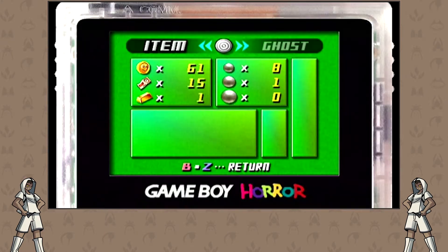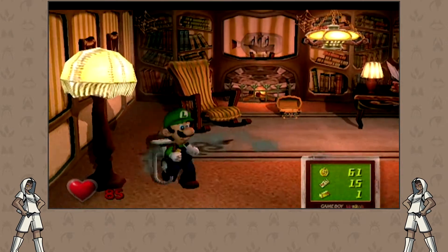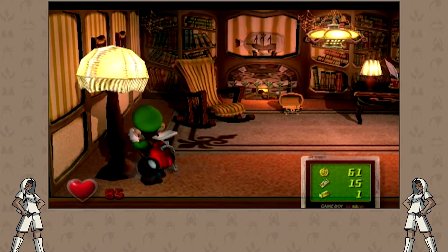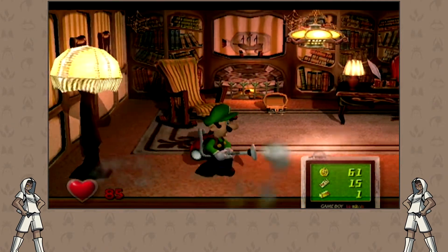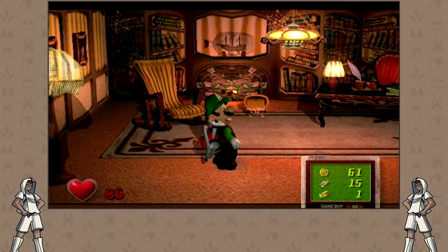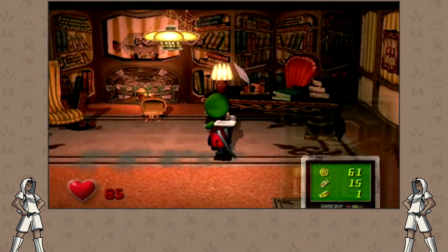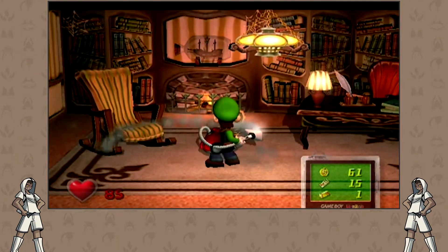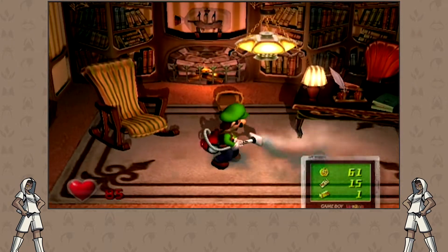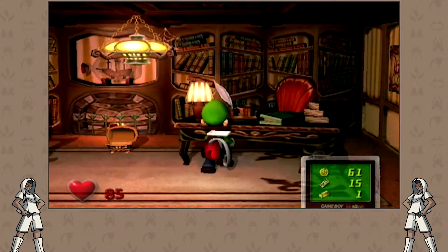That just tells you score, that shows your money, and this turns him in general. The C-stick is your quote-unquote quick turn while you're moving. I mean, it's Luigi — not much of a quick turn. But you're gonna need that to turn when you're sucking ghosts up. It's gonna be hard.